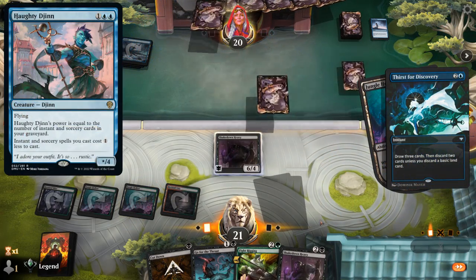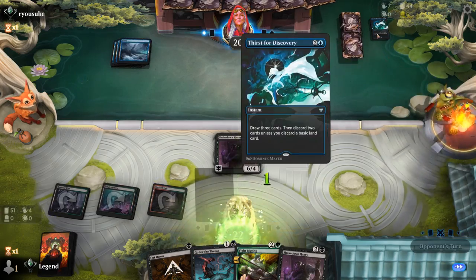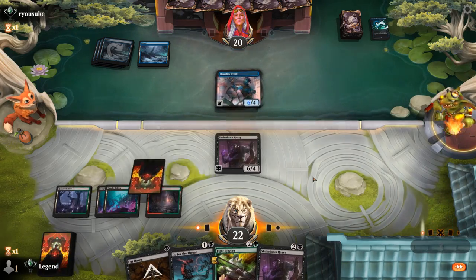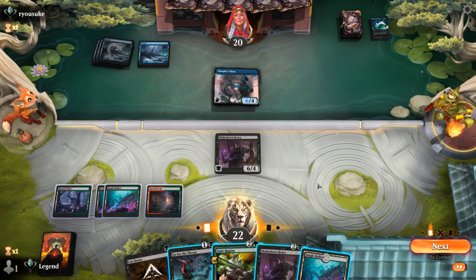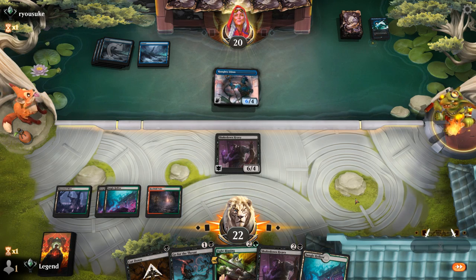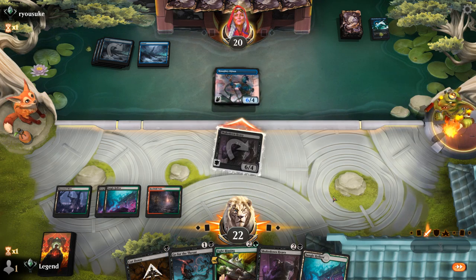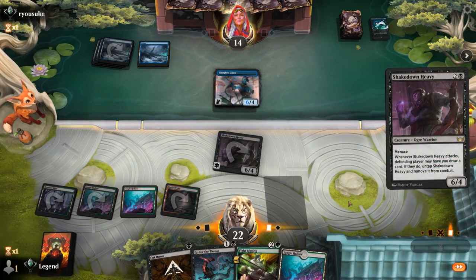Having Go for the Throat to answer a Haughty Djinn if that shows up is important. Opponent goes digging — Shore Up and Spell Pierce in hand. Spell Pierce would have been able to counter Fight Rigging on the cheap. And there's Haughty Djinn with one mana available. The land sadly comes into play tapped, so I wouldn't be able to double-spell here. If we go for Fight Rigging they could still Spell Pierce, so I think I'll just attack and try to play another Shakedown Heavy. I doubt opponent lets us draw an extra card here, so we'll take six.